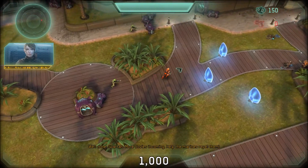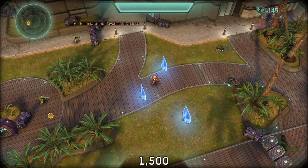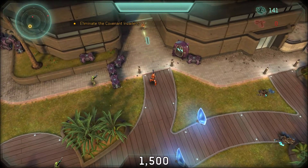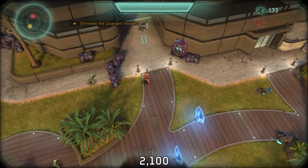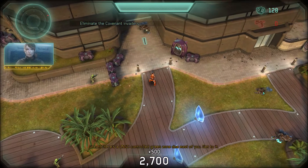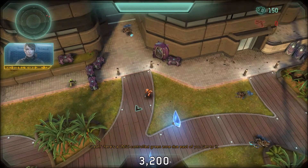More covies incoming. Help the marines repel them. There's a UNSC controlled green zone due east of you. Get to it.